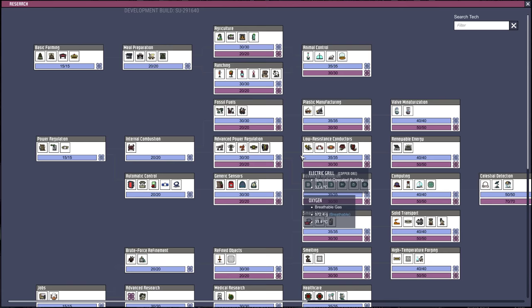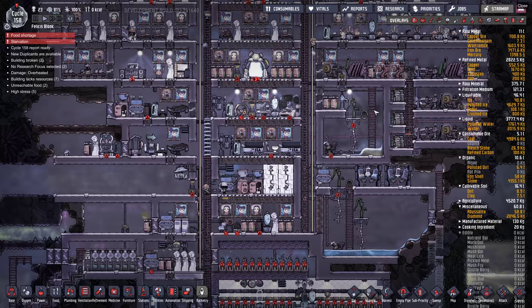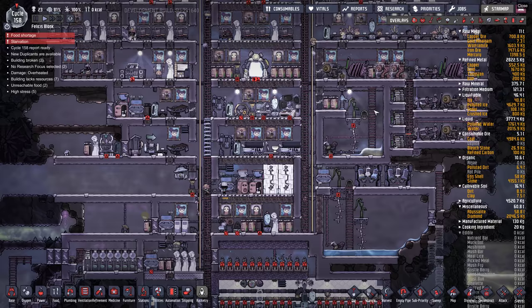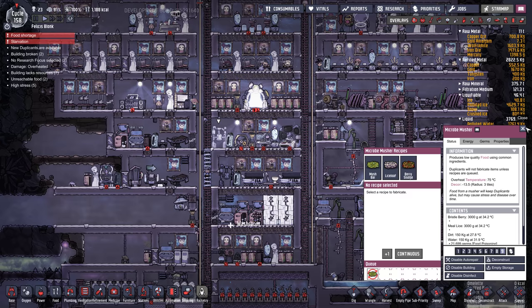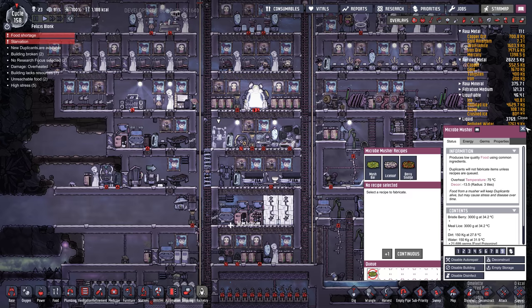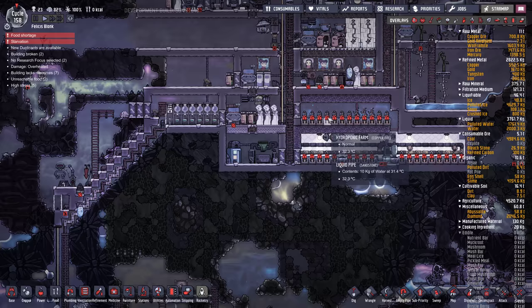None of them are doing anything — I guess because they're in break time. How's research going? It's pretty much done except for the space stuff. The calories went down really fast. Let's make some mush bars — oh, they are, on priority nine. Dupes are going to die, folks. I'm sorry. They're going to die.